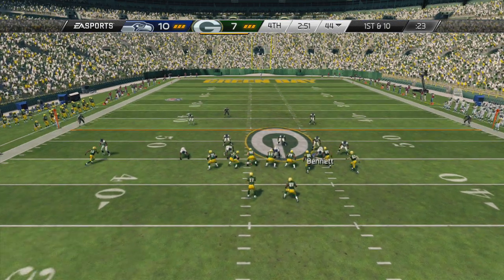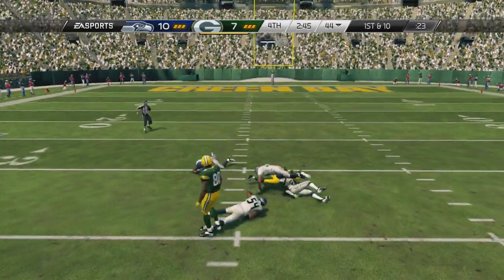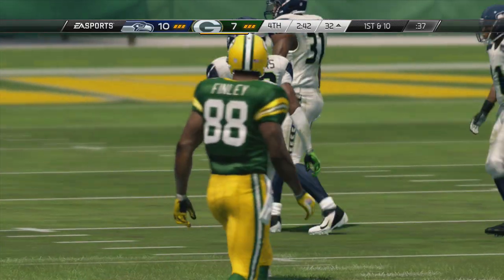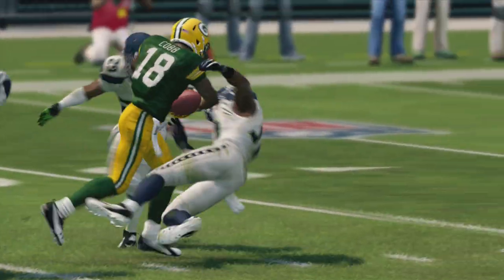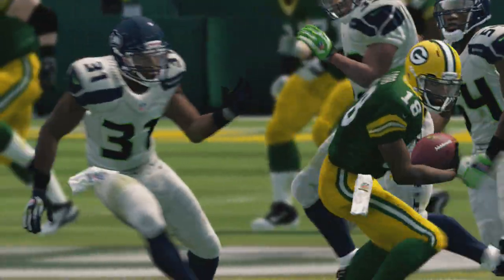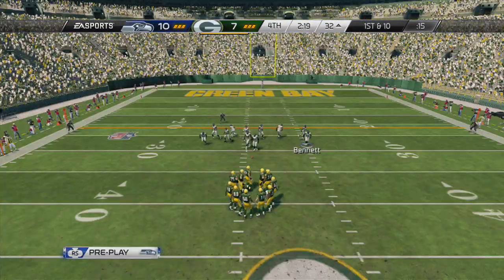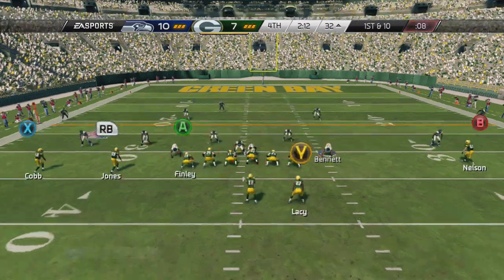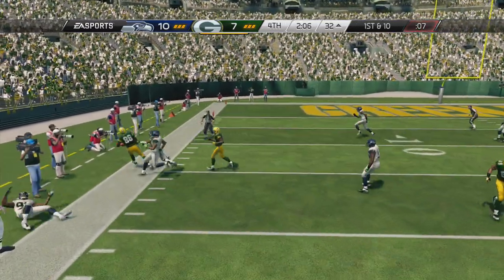That reception gave them the first down. Rodgers from the shotgun, the throw to the left — that ball is rifled to Randall Cobb, who makes the catch. Good job by the receiver getting that extra couple yards, gets a first down. They are marching. Drop back, shotgun formation, looks to his left — Rodgers hits Jermichael Finley with that pass.